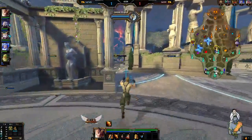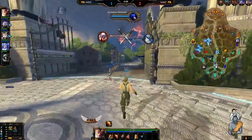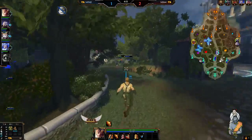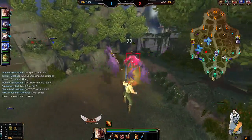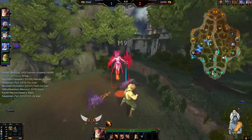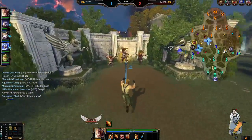So what you're generally looking to do is farm, and when you've got your ultimate available, gank every single time. Farm, and then gank when you've got your ultimate available over and over again. You could do lane ganks, which people don't generally ward against because you're Mercury. He's not currently in the meta that much at the moment, just because there are better junglers.